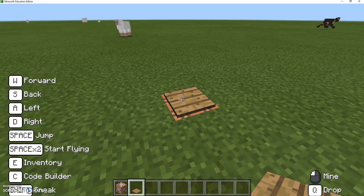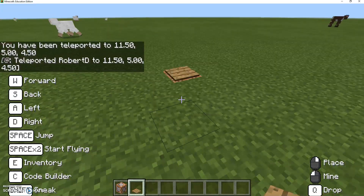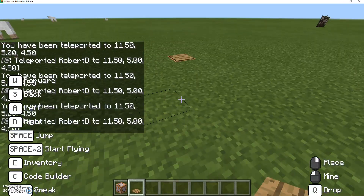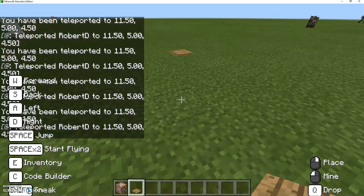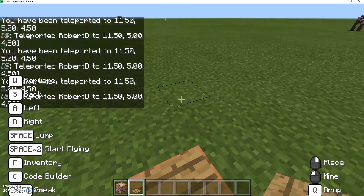And now when I walk over it, I should — in theory — move. And there I am. So I'm there. I got back to my spot. And that's how you get your pressure plate to work.